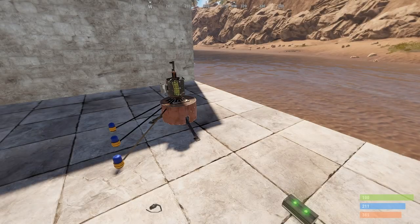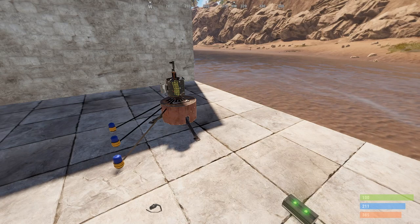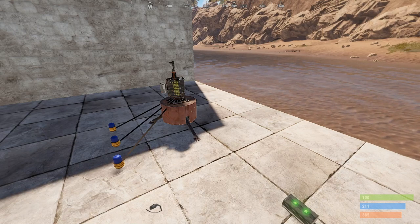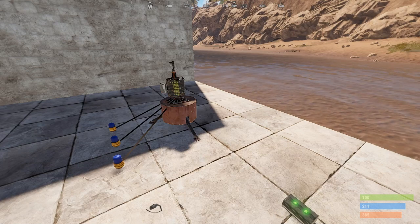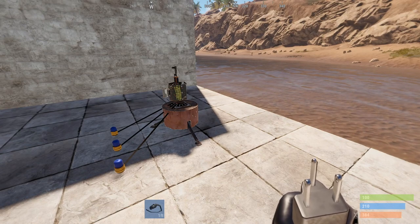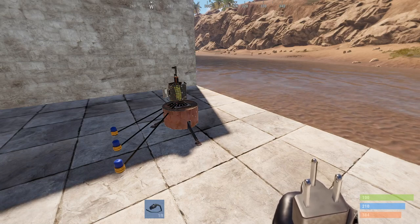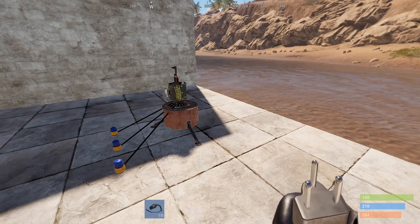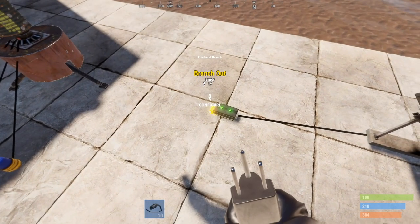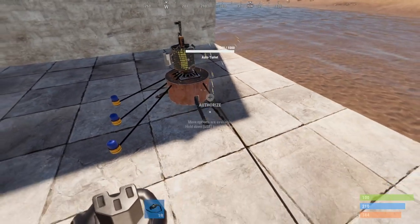Now we're going to have a look at the turrets — this is the biggest change in this update in my opinion, because turrets have remained the same for years but now require electricity to function. You need 10 units of power to power the turret, and you also need tool cupboard access to interact with it — meaning to auth, put ammo in, or anything like that. I'm using a branch set to output 10 units of power and connecting it to the power in of the turret.